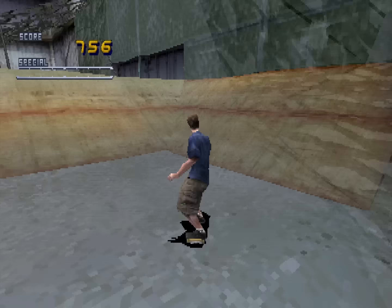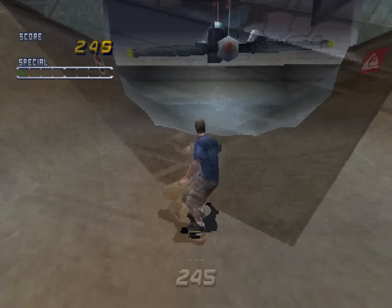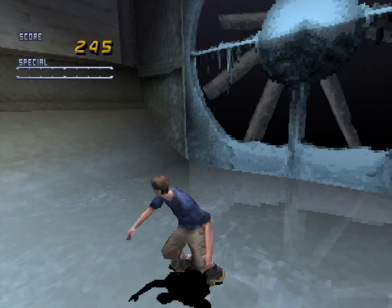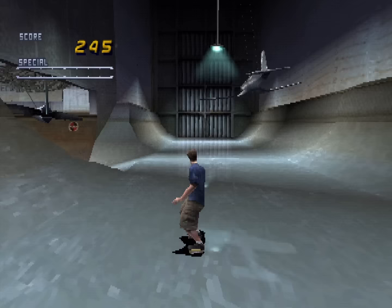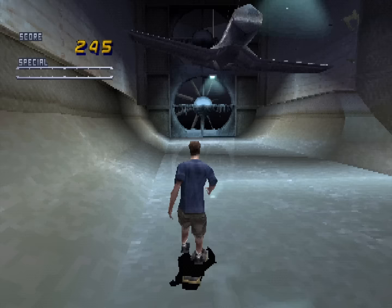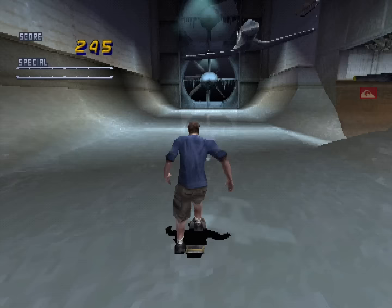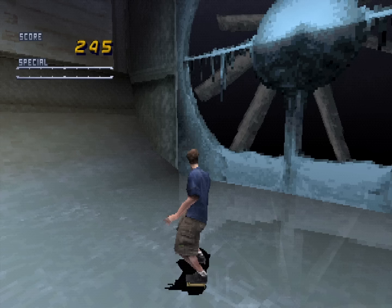There's also the secret room that you can access by grinding on this propeller. I never really thought about it until now, but this is a wind tunnel. You got the big ol' fan there, and the airplane here, all set up to test the aerodynamics of it. The aerodynamics don't seem so good — it's swaying from side to side pretty heavily. Maybe they were still working on things when the nuclear apocalypse happened and they had to abandon this facility.